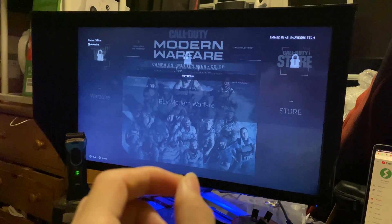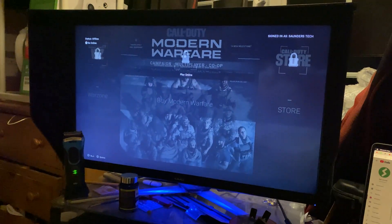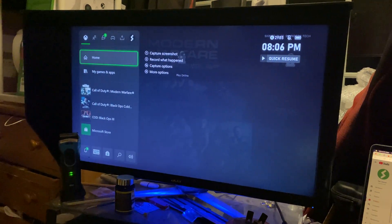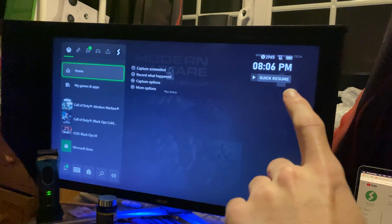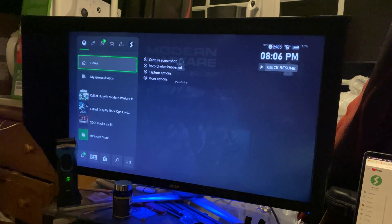Welcome everyone. I wanted to show you how to Quick Resume on Xbox Series X. The first step is you want to open up the game you want to Quick Resume with, and you want to press the Xbox icon. If you see right here on the right-hand side, Quick Resume — that means this game supports Quick Resume.